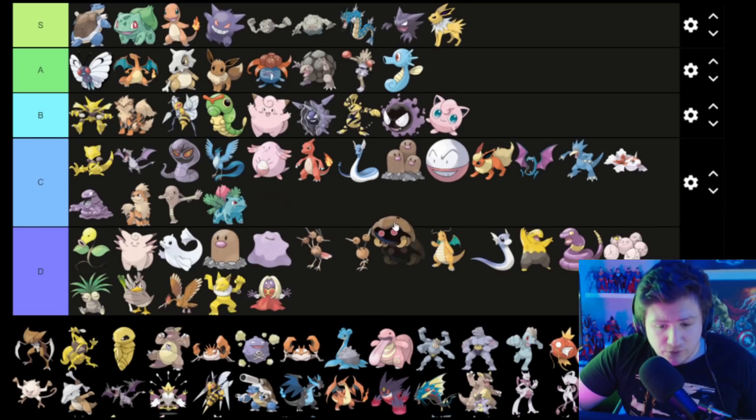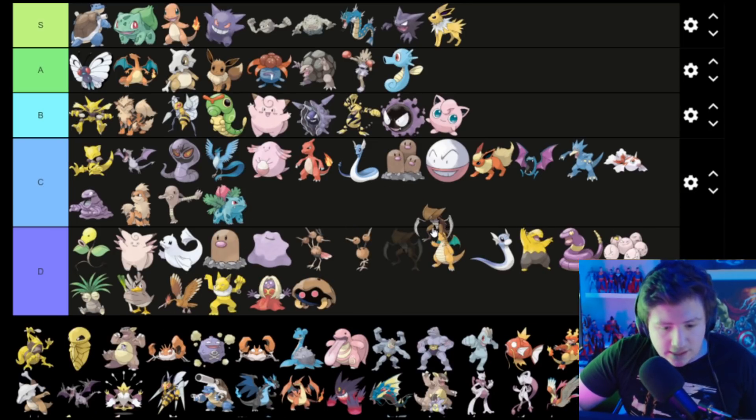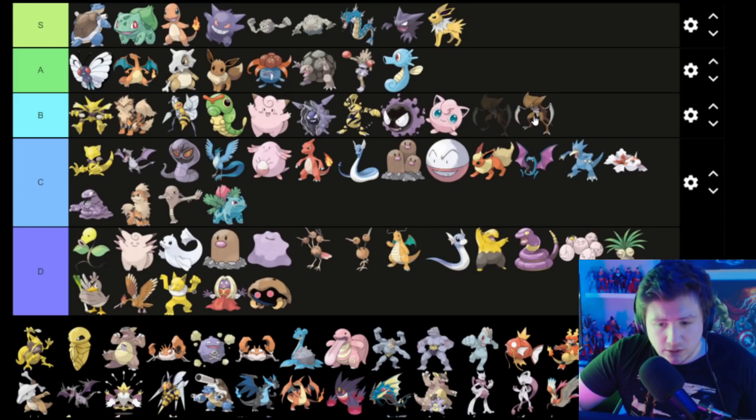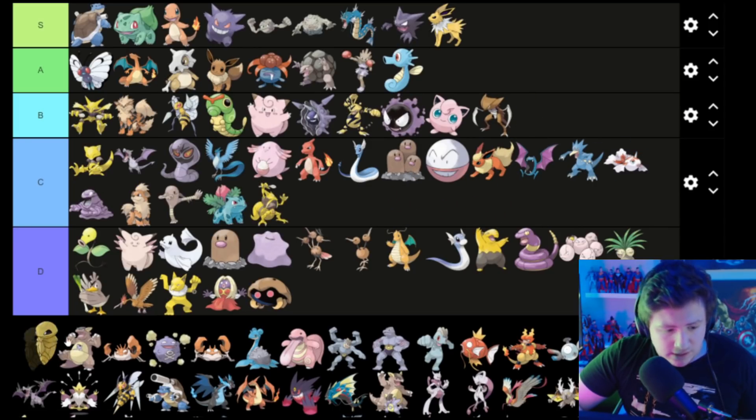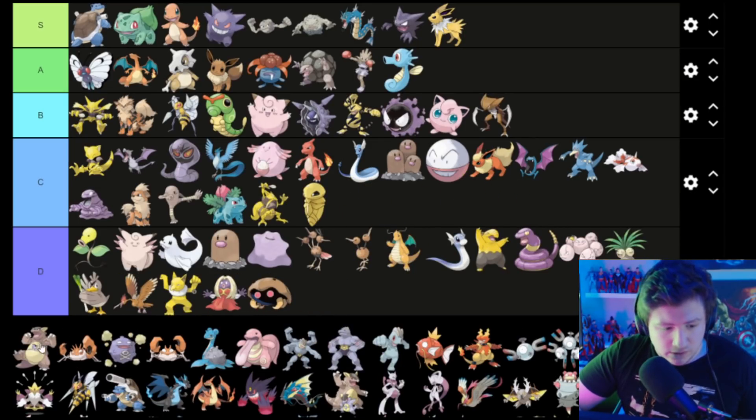This unsettling thing I forget the name of goes in D. This other thing I like — it's pretty cool looking — I'm gonna put that in B. Something I might be calling Kadabra — goes in D. Something I don't know but looks pretty cool goes in C.